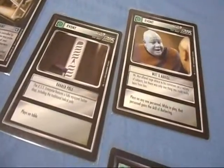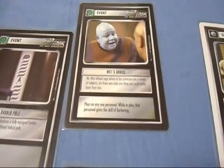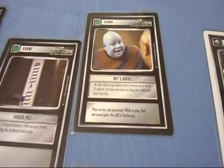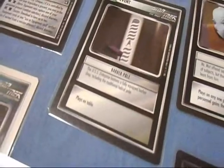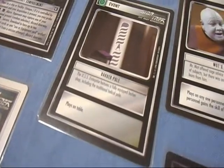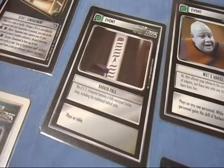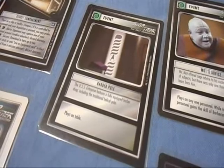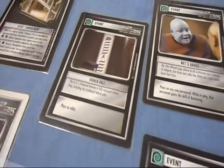Perhaps the two most pointless cards in the game are Barber Pole and Mott's Advice. Any personnel that gains the skill of Barbering — that doesn't do anything. It doesn't help in the game. There's nothing that needs Barbering. And as for the Barber Pole event card, you play a Barber Pole — congratulations, you've accomplished nothing. It's probably the most pointless card in the game. I think the creators put it in there as a big joke, just to get a rise out of us.